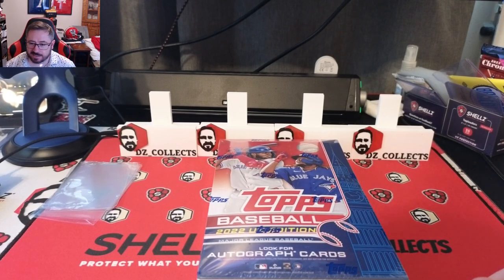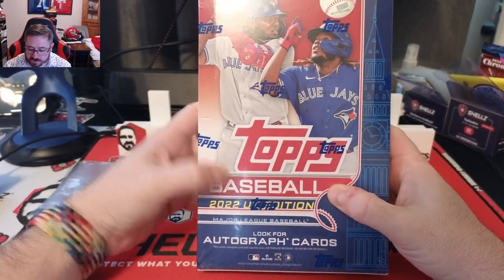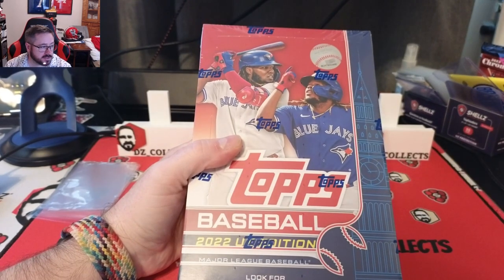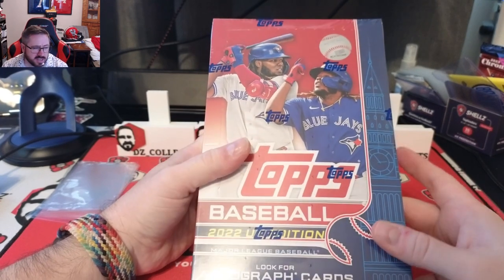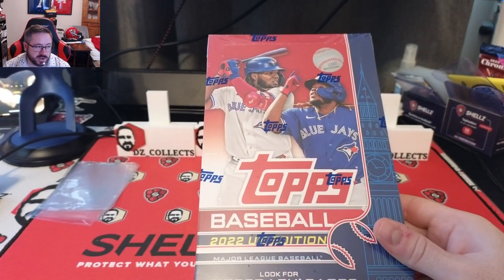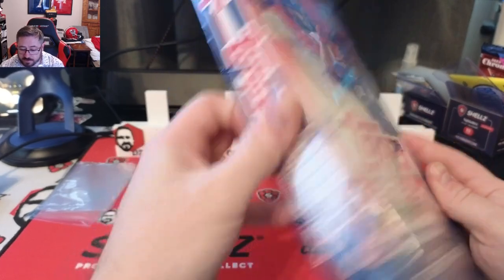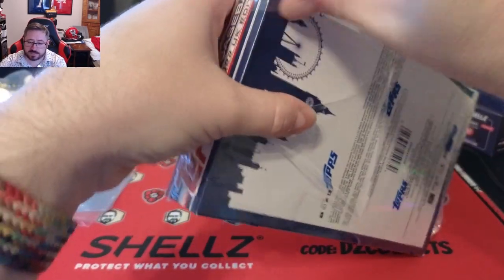Welcome back to another DZ Collects video. Today we have a different kind of rip — 2022 Topps UK Edition. It's a different release: 24 packs, 10 cards in a pack. You're not guaranteed an auto, but they do have autos. It's a shortened checklist combining Series 1 through Update — only 220 cards. There was a discount online so I picked it up. We'll see what we've got.